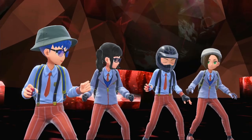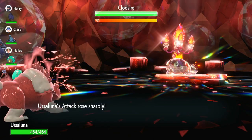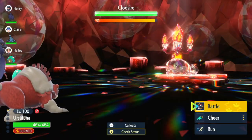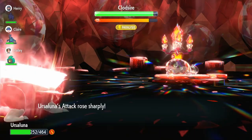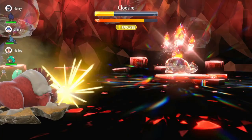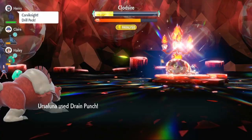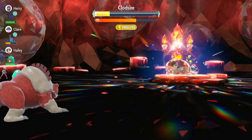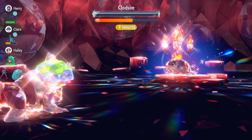We've got a six star fire type Clodsire. It has Yawn but we have a Flame Orb so we pretty much cancel out Yawn - a very good matchup. We use Swords Dance and when it uses Yawn, our Flame Orb activates so we can't be put to sleep because we're already burnt. It nullifies first turn which is unfortunate, so we use Swords Dance again - going to plus four with a third Swords Dance putting us at max Attack. We use Earthquake and deal quite a lot of damage considering Clodsire is very bulky. The shield goes up. We use Drain Punch to stay alive and get health back. Clodsire gets paralyzed and can't move. We Terastallize into Ground type and use Earthquake to finish off the Clodsire.